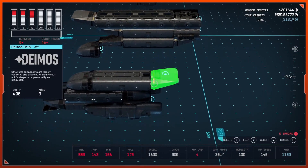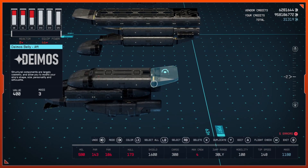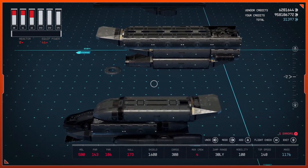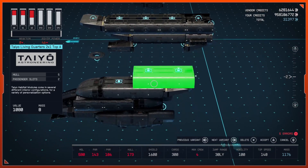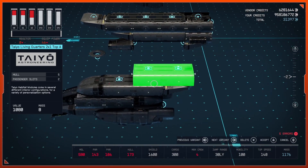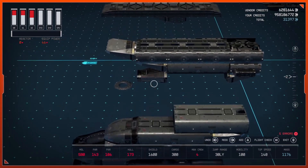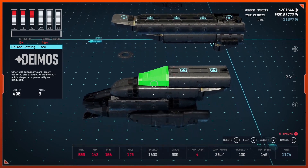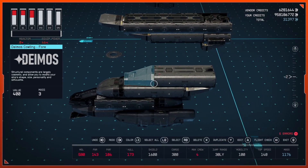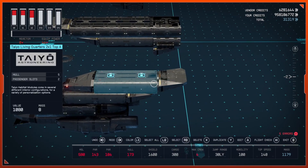Go ahead and bring out a Deimos belly, flip it to the aft variant, and attach that to the rear. After that, grab a Taiyo 2x1 Top — I'm going to use a living quarters — and attach that to the bottom hab and belly. Then bring out the Taiyo cowling in the 4 variant, attach it right here, and duplicate the Deimos belly and attach it to the rear of this hab.